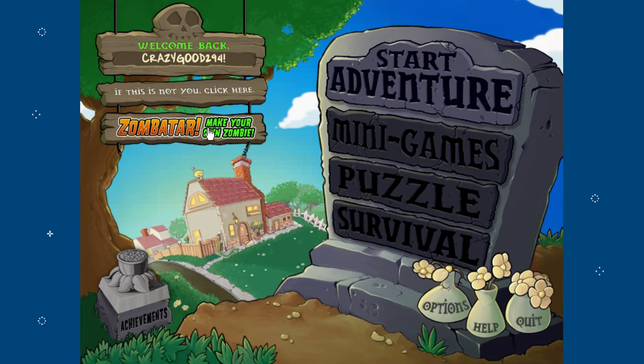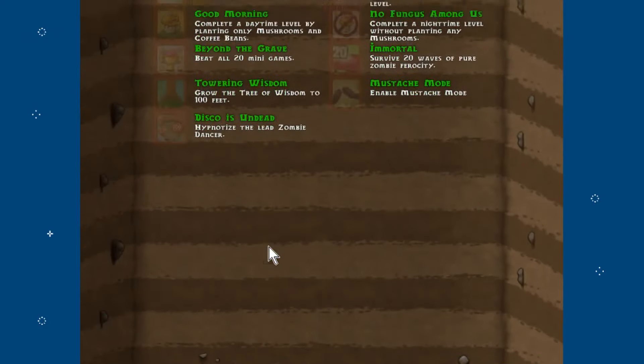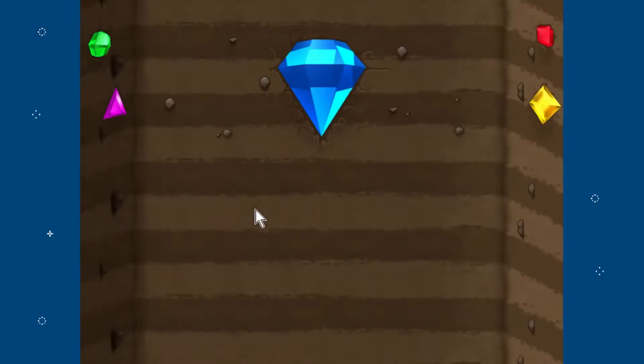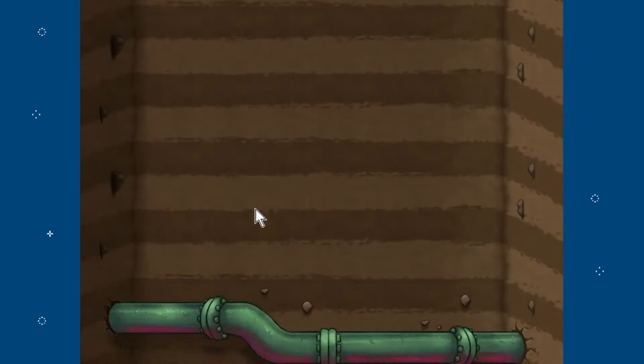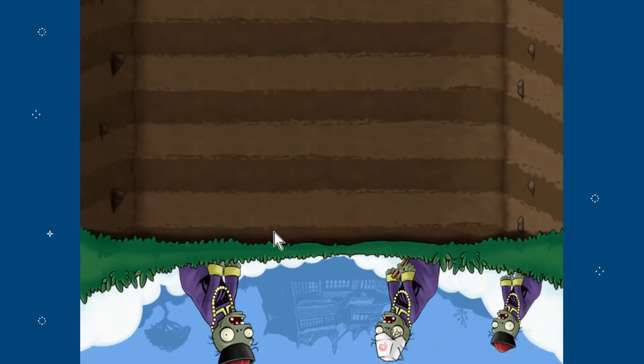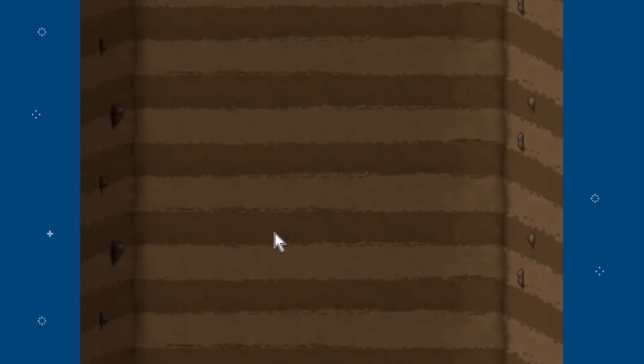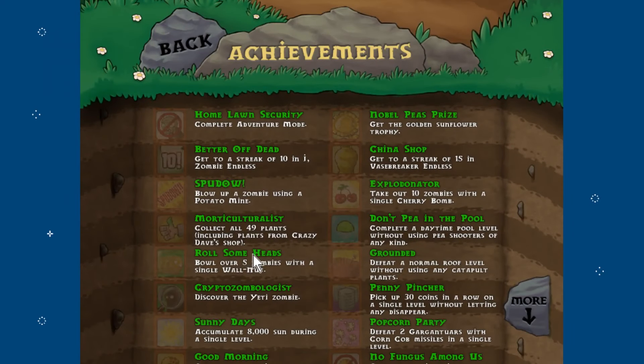On the main menu we have different options: create a zombie, start the adventure, options, help, and quit. There are a total of 21 achievements in the game. There's also a little easter egg — if you scroll all the way down, you see references to other games and you end up in China. There's always been this ongoing joke that if you dig all the way down you end up in China, which I believe was popular around the time this game came out in 2009.